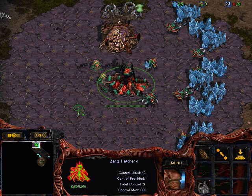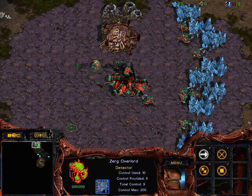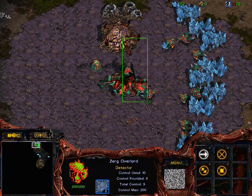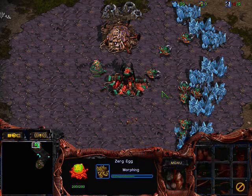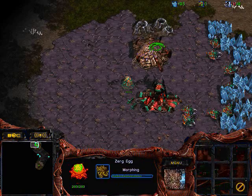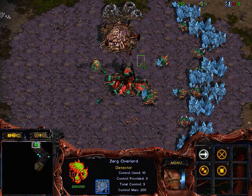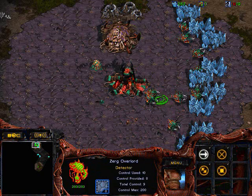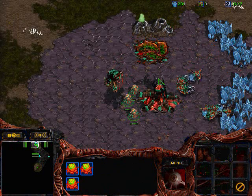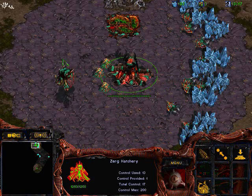This allows me to get a little bit better economy after a 9 pool, which is not the best build for your economy. I really like doing a 9 pool because if your opponent does something like a fast command center, it's basically an auto win. You can punish Terrans who love to do that. I also know this Terran opponent always loves to do a 1 racks expand, so a 9 pool will force him to do 2 racks, which he may not be as comfortable with.